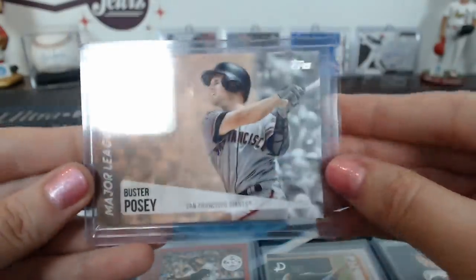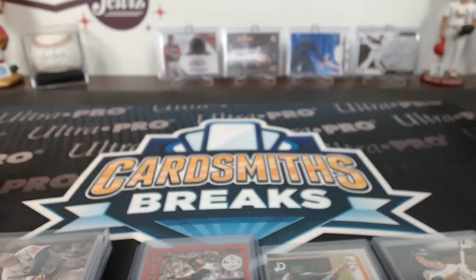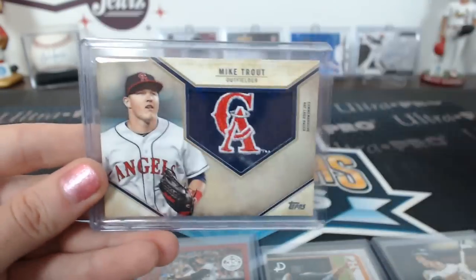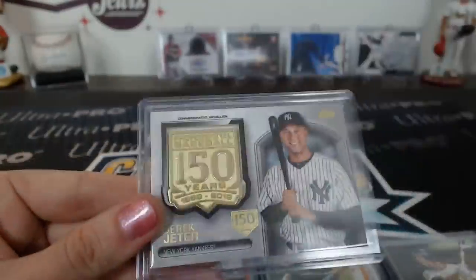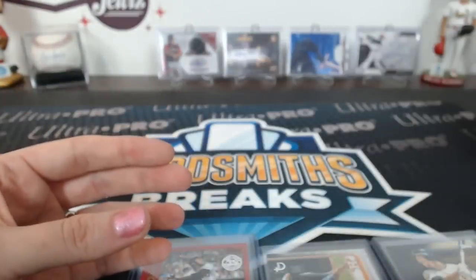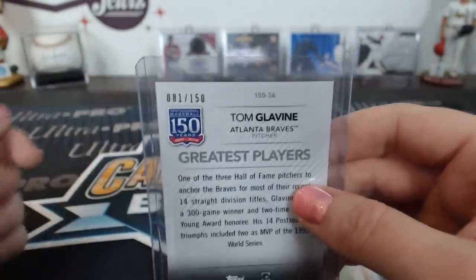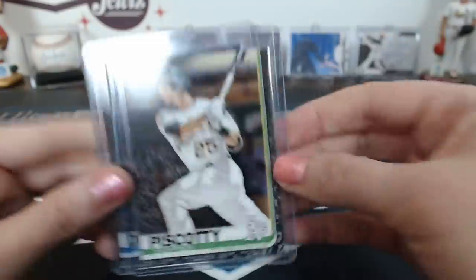And a Buster Posey. We got the autographed rookie card redemption B going to the Giants spot. Commemorative hat logo patches for the 150: Bregman, Conforto, and a Mike Trout. The 150 Year commemorative medallions: Luke Guerrieri 21 of 50, Juan Soto, and a Derek Jeter 19 of 150. A red Willie McCovey — 9 of 10! A Greatest Players Glavine stamped 81 of 150. A vintage Brian McCann 32 of 99. A couple of blacks: Pescatello and Diaz, both 31 of 67.